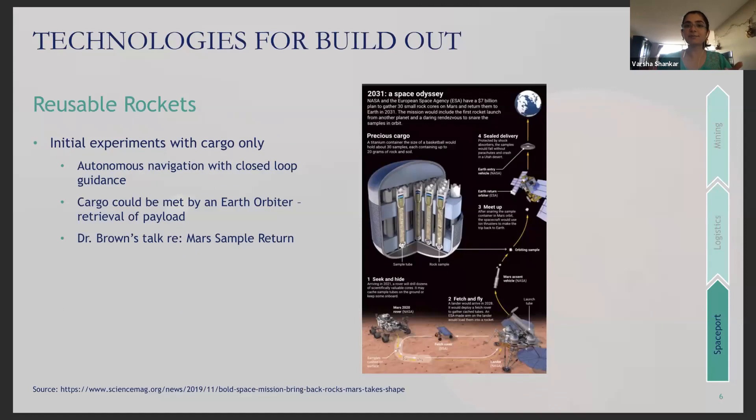Another ongoing area of research is sample returns. The image on the right shows a conception of that mission. It involves a Mars rover packing samples collected from the surface into test tubes, sealed within a titanium container. An ascent vehicle that previously landed on Mars and autonomously deployed relaunch capabilities will then launch to rendezvous with an Earth orbiter vehicle. Using closed-loop guidance, it navigates to lock and transfer the container, which must withstand both launch from Mars and atmospheric re-entry into Earth.